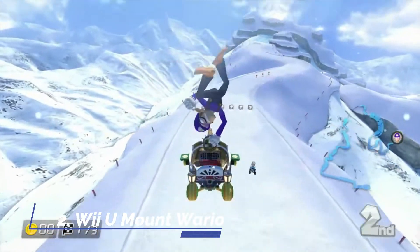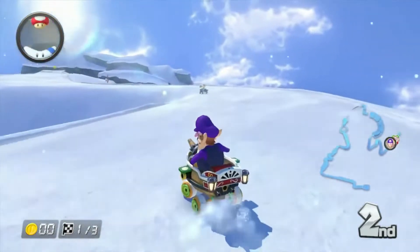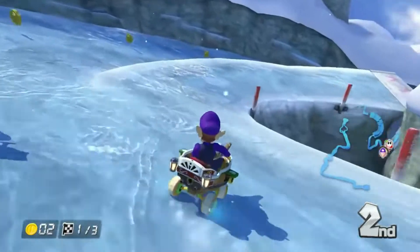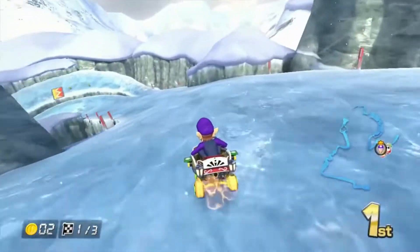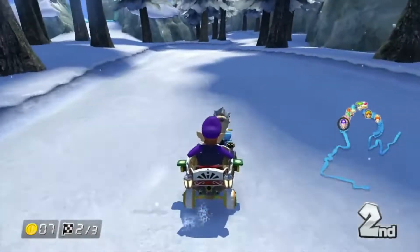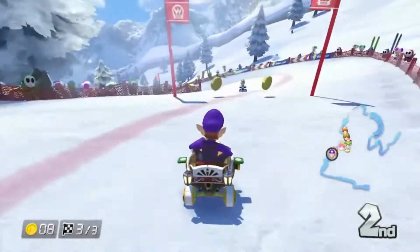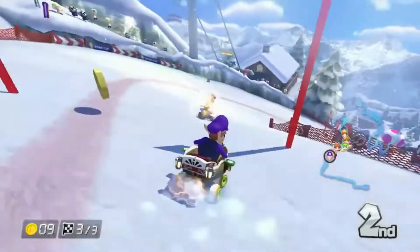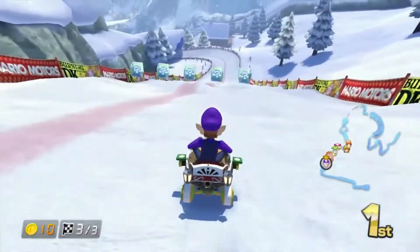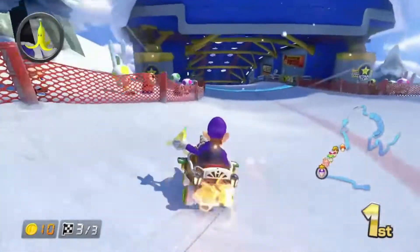Mount Wario is my favorite Mario Kart 8 track, and if I did a ranking of every Mario Kart track, it would probably end up on top. In my opinion, it's the perfect Mario Kart track and one of the most creative tracks as well. Like Big Blue, it is made up of three different sections: the first has you driving down an icy slope, the second has you driving through a cave, a dam, and a forest, and the third has you driving down a ski slope to a big glider section. What makes this course so creative is how different the sections are — all of them are very well designed, and it feels like a lot of effort was put into making it as great as it can be. However, there is one course that beats even this one when it comes to creativity.